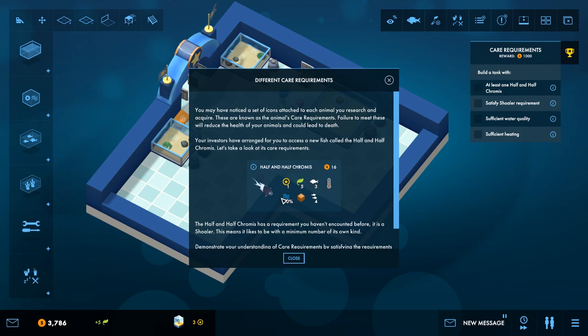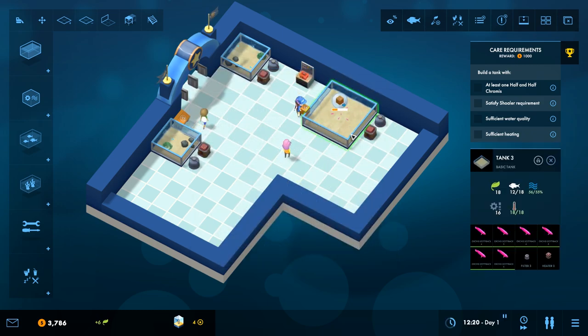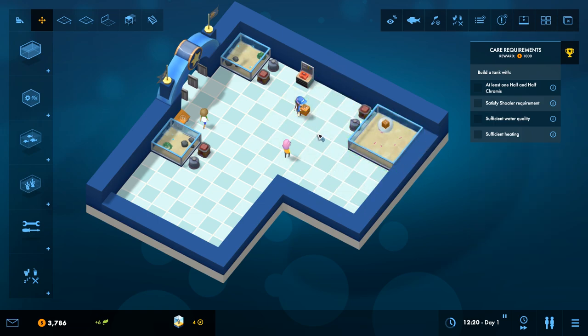There's our six dottybacks. The game says fish have different key requirements. Some fish have different requirements — this one, for instance, is a shoaler, which means it needs to have at least four to be happy. So you need to have four half and half chromis in the tank, otherwise it will not be satisfied. Let's move the existing items around — I want to put these over here in the corner actually. You can move the whole thing as one, which is kind of nice.